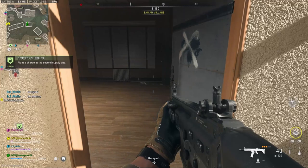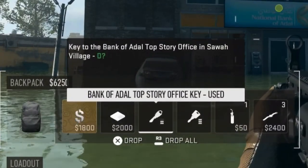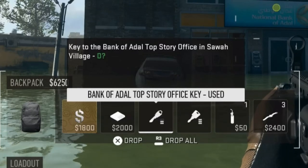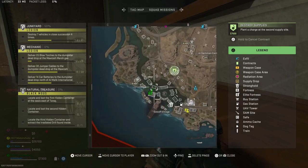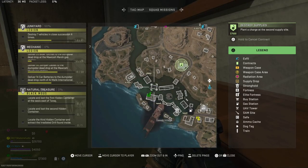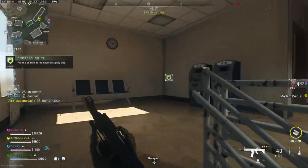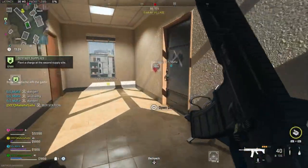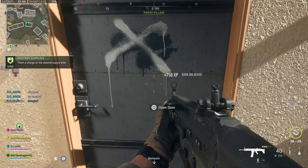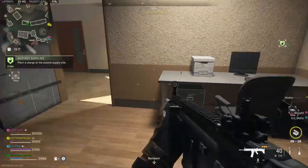The next locked key location is the Bank of Adal top-story office. The description says it's a key to the Bank of Adal top-story office in Sawa Village. You need to go to the same building in the middle of the village. Head into the bank and take the stairs on your left up two flights to reach the top floor. The locked office will be all the way at the end of the hallway on your right. Open it up and you'll get a supply box, a computer, and some other valuable loot like a three-plate armor vest.